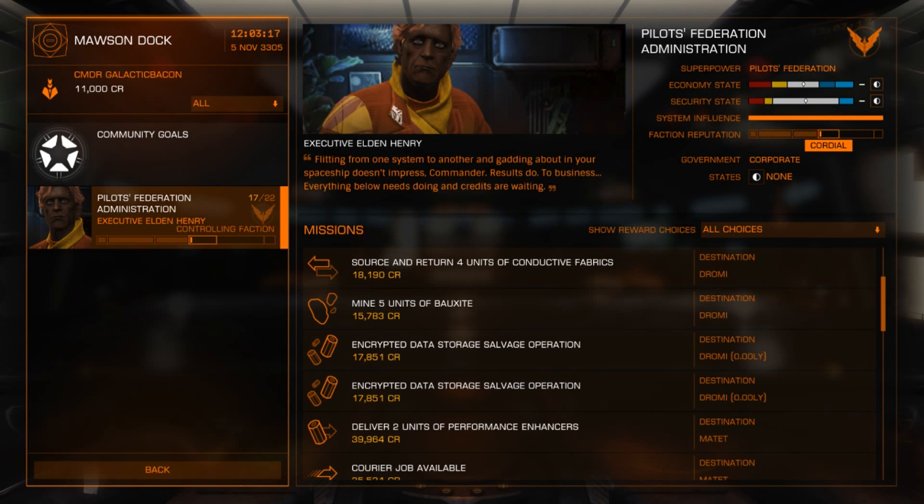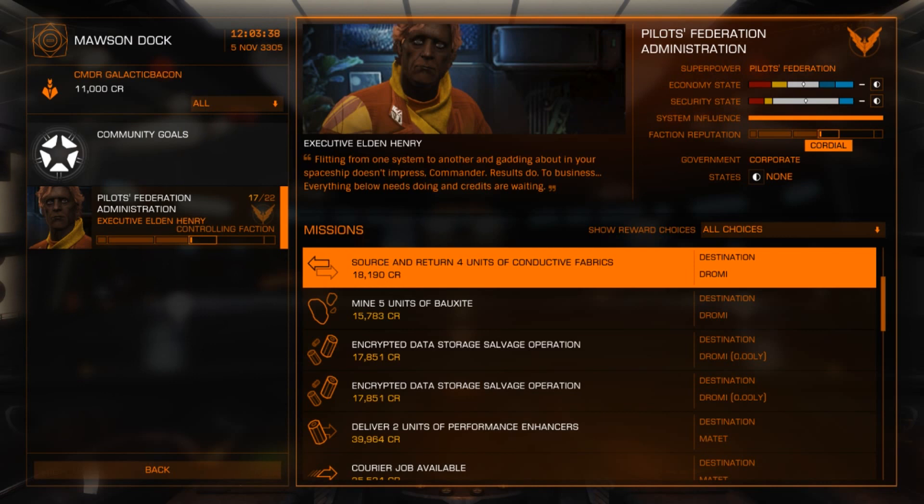If you see the column to the left, there is only one character offering missions, I think because this is a starter system. Usually you will see multiple characters within the game offering missions to you, but there is only one from this station.